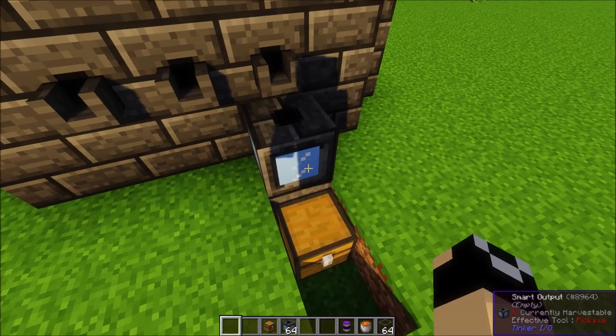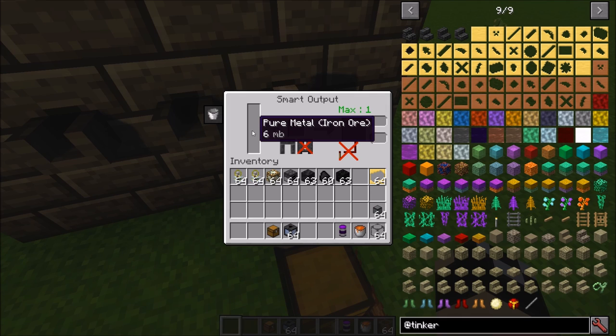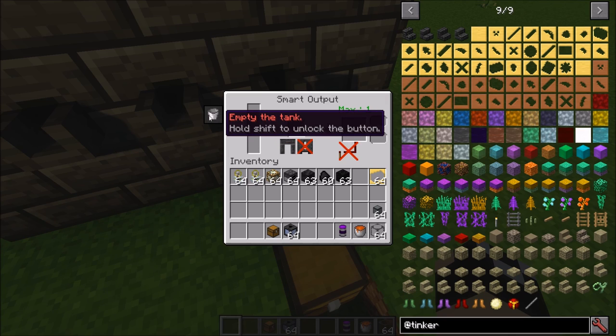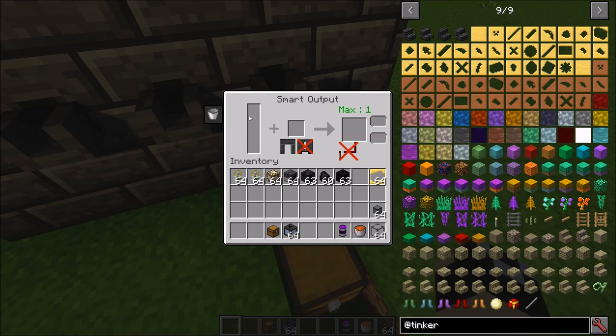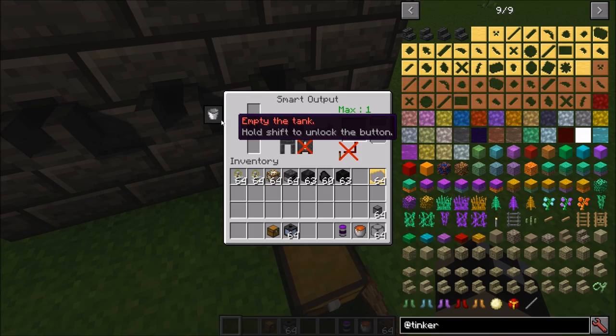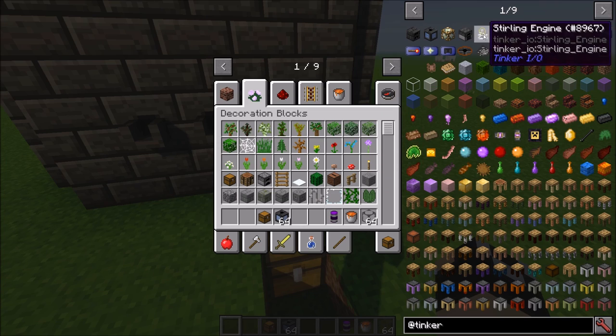If you don't have anything in the cast slot and you pour liquid in, it dumps that pure metal in. If you get any liquid in here you want to get rid of, hold shift and hit 'Empty the Tank' — it'll dump any liquid caught in there, because sometimes you get little tidbits of metal that don't fill a cast. You could also throw a nugget cast in, but you can also just empty the tank.